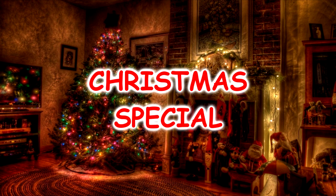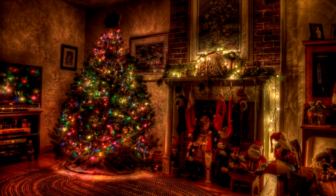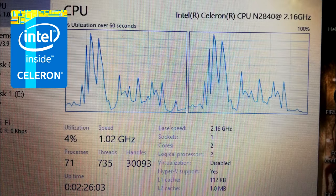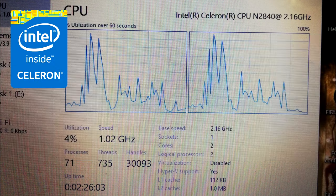For this year's Christmas special, you people voted for Top 10 Best Games for a Potato PC. Now, I have a terrible PC — it's a 7-year-old Lenovo laptop with the Intel Celeron N2840, 2 cores, 2 threads, 1 MB of L2 cache, 7.5 Watt TDP, sort of like a 2006 Mobile Core Duo, and even everyday tasks are tough for it.